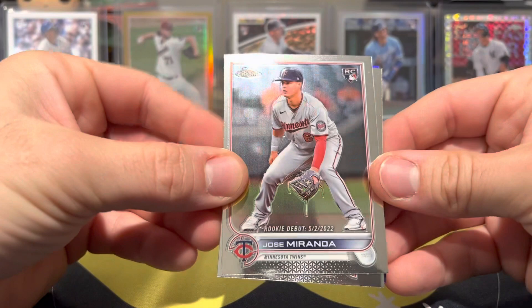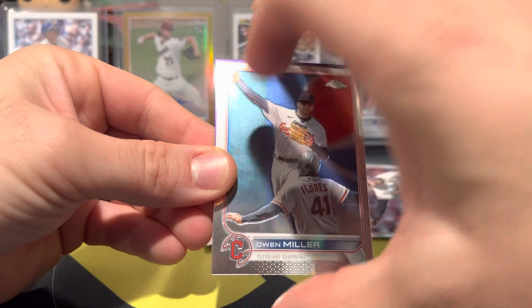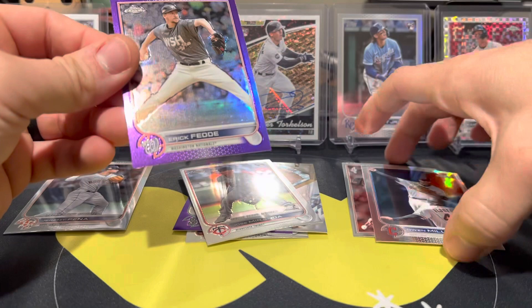We have a rookie debut of Jose Miranda, Logan Webb base, Owen Miller. And then on the back, which is upside down for whatever reason, we have an Eric Fetty — scared me a little bit. They're usually not upside down.